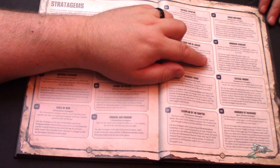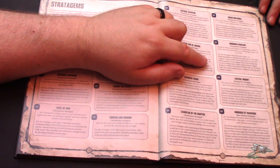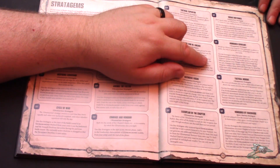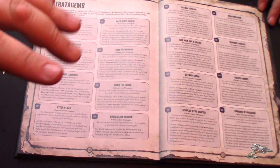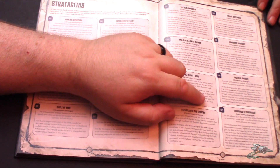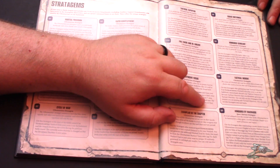Honored Sergeant is the same as the White Scars one — you can pick a sergeant and give them access to some of the special issue wargear: Hellfury Bolts, Digital Weapons, Mastercrafted Weapons, and Sunrath Pistol. Just make the sergeant a little bit better, for one CP. And I like that you can give relics to unit champions too — really cool, especially for smaller games.